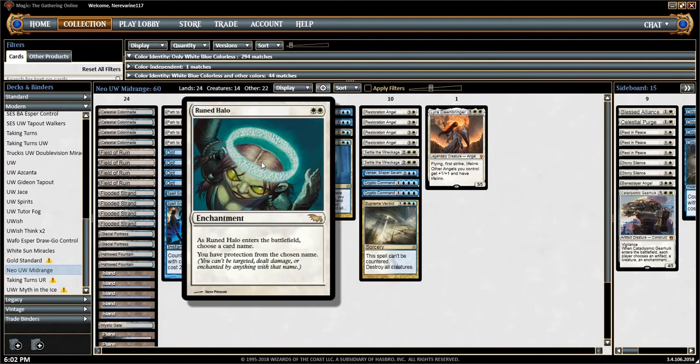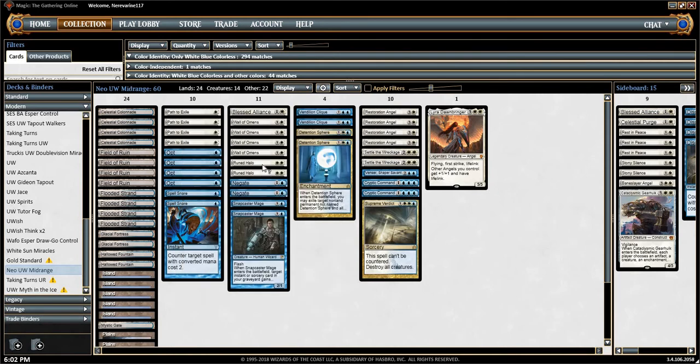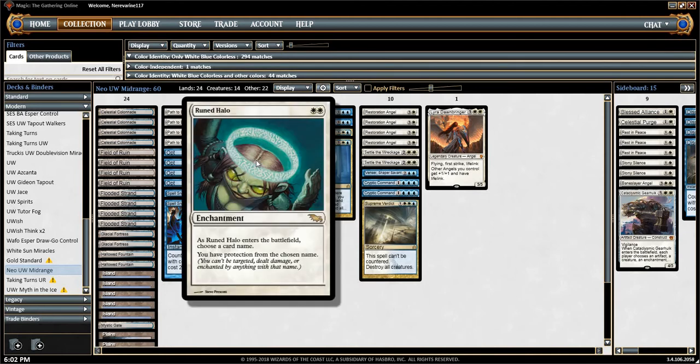He is running two copies — two main deck copies — of Ruined Halo, which is a card that is near and dear to my heart. Not only do I adore the artwork, it's from one of my favorite blocks. I recently listened to Francisco talking about the deck and how adaptive it can be to the meta, and I think he's right. Ruined Halo is definitely one of those cards that pushes that envelope a lot harder than just about any other card in the deck.